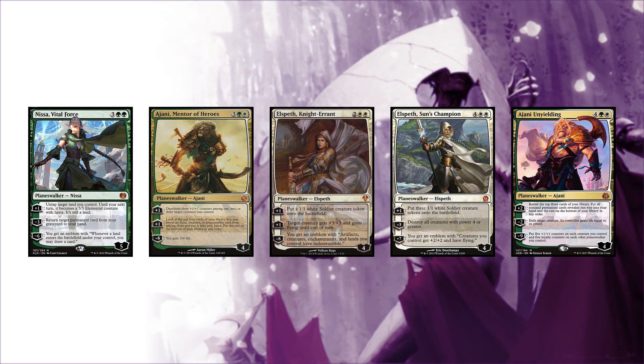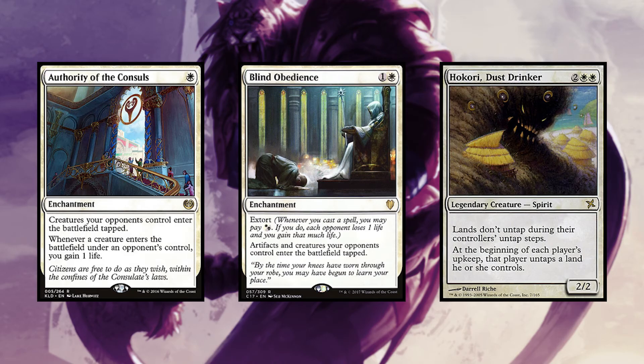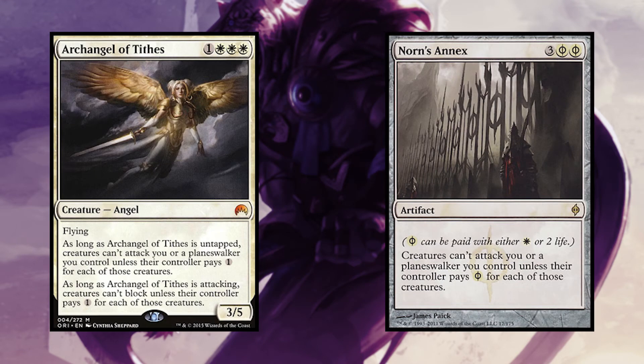Planeswalkers are great utility cards with multiple abilities for any given situation. This planeswalker deck wants you to keep them in play long enough to gain board advantages or use their ultimate ability. Certain creatures will lock down your opponent's creatures or artifacts, having them come into play tapped. Archangel of Ties and Norn's Annex can de-incentivize your opponents from attacking your planeswalkers, causing them to use additional resources like mana or life to attack.